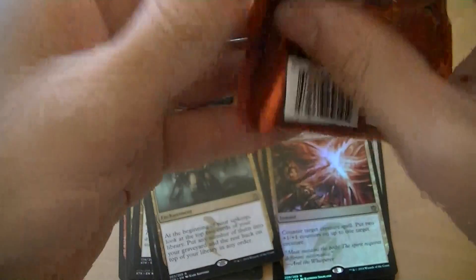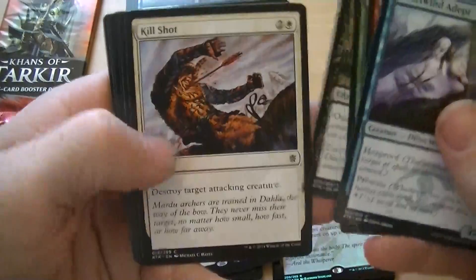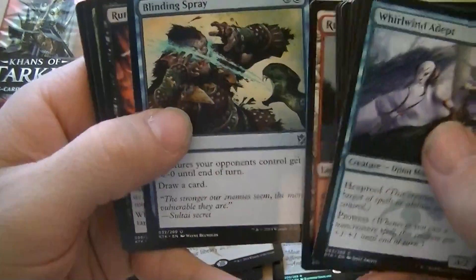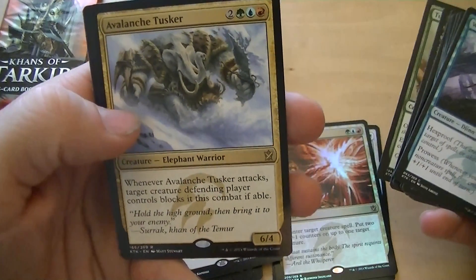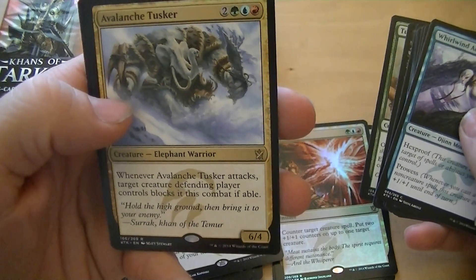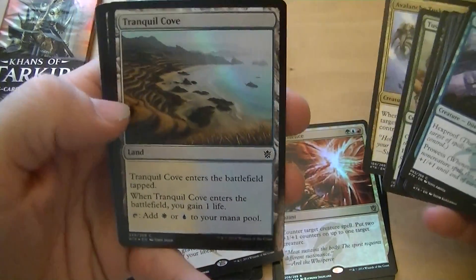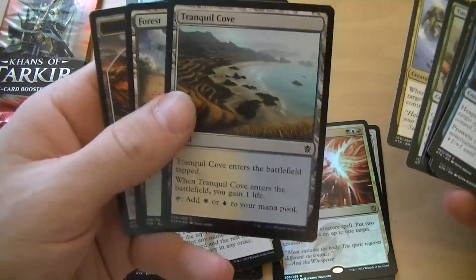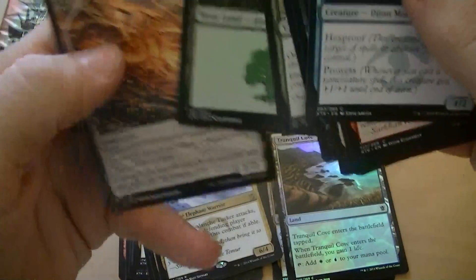I'm kind of liking the Salt Eyes — they're zombies. Blinding Spray, Ruthless Ripper, Tusk Guard Captain, Avalanche Tusker is my rare. When it attacks, target creature the defending player controls blocks it this combat if able. I think it's only like a few bucks. A foiled Tranquil Cove — it's 50 cents. Another trickery!